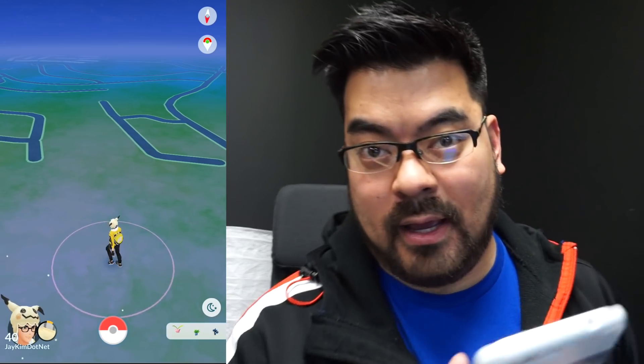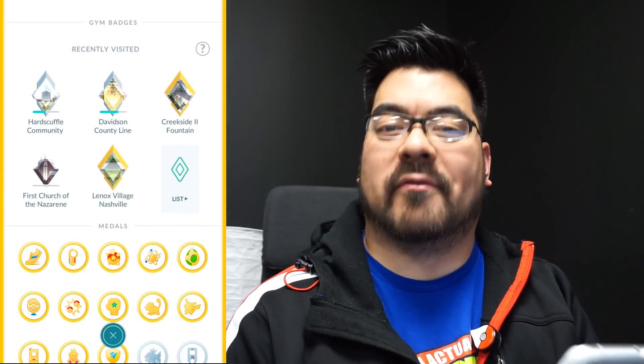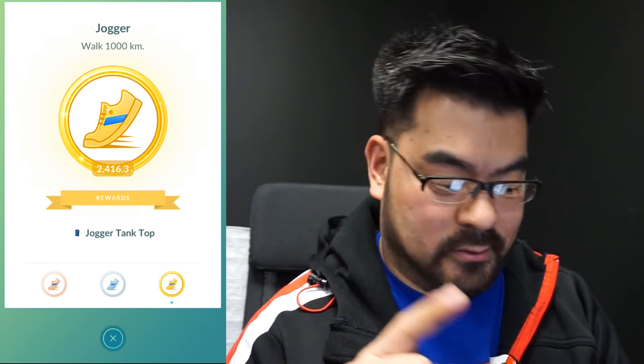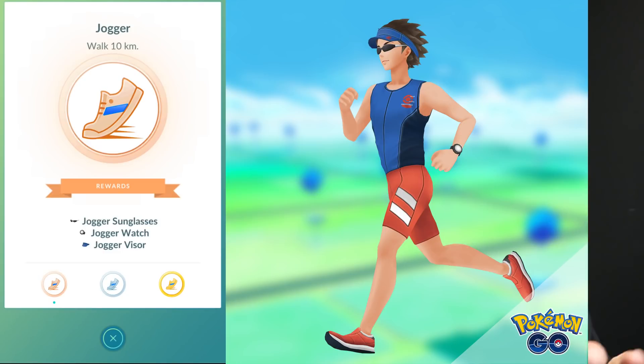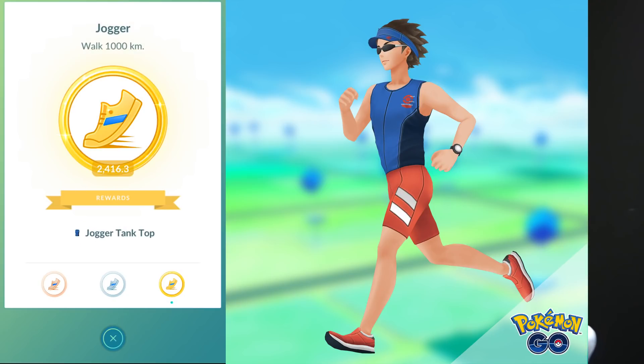Let me record my screen. Niantic has released a couple new items that you can purchase in the store, but you have to earn it — you have to earn the right to pay for it, basically. They correspond with a couple medals. So you have the Jogger medal. If you have a bronze Jogger medal, you qualify for the Jogger sunglasses, Jogger watch, and Jogger visor. Silver gets you the Jogger shorts and Jogger shoes. And if you got the gold, a Jogger tank top.